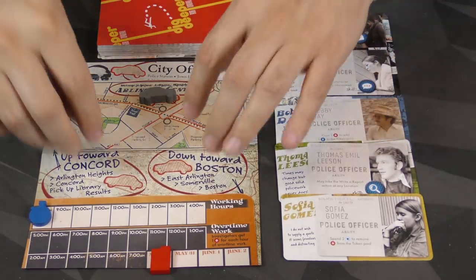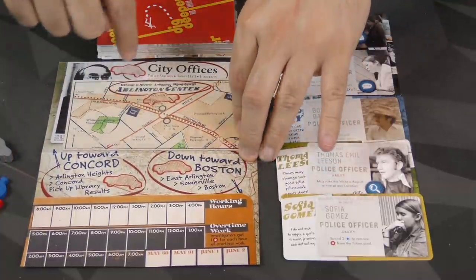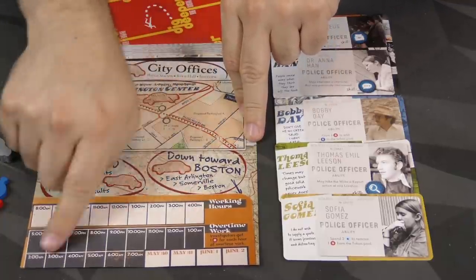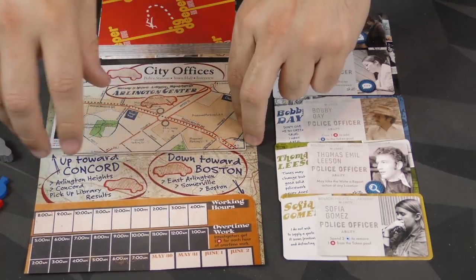So just be aware of that. You want to make sure you read the bottom of the landing page, because one of them is very, very different. We have a paper mat which is going to replace the board in the original game, and it has a few locations — sort of multi-use locations — and then the track for the hours, overtime, and the days. You're going to play four days in this one, and then you have to try to resolve the case.